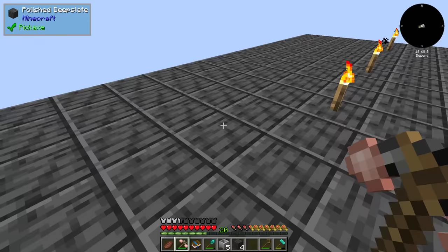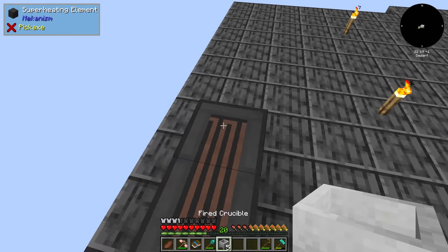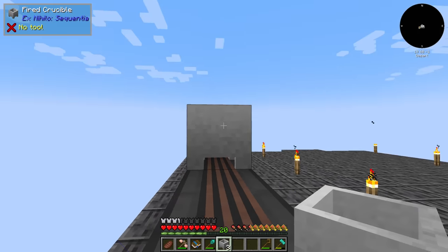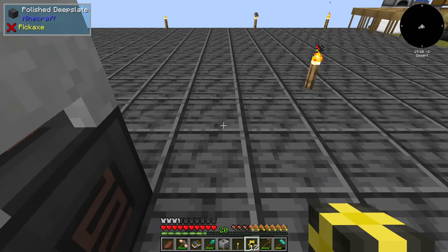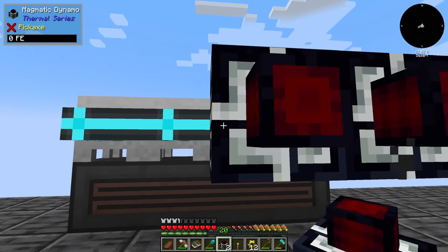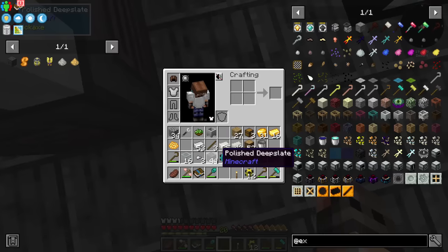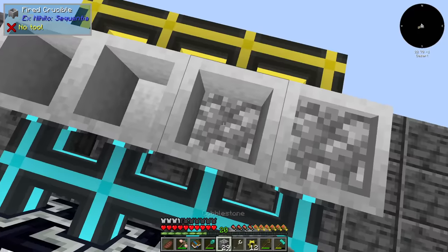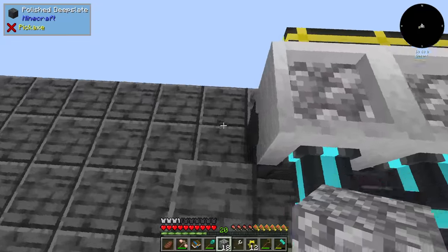Considering we are extremely poor, this is not the ideal setup but we don't have a choice. We're going to have four crucibles and some item pipes extracting into four dynamos. I also made myself a wrench and they're now getting power — by power I mean lava.